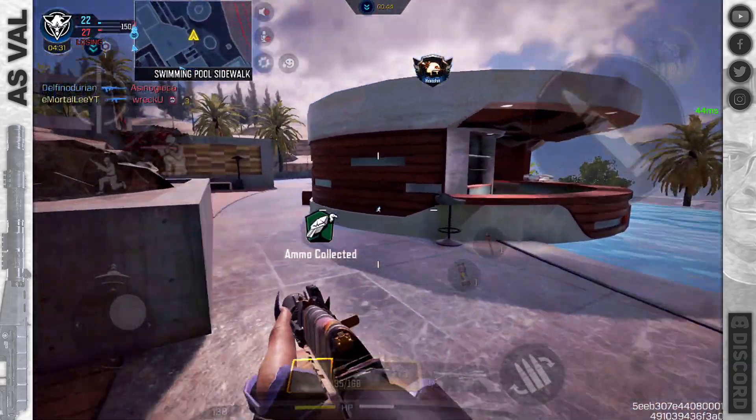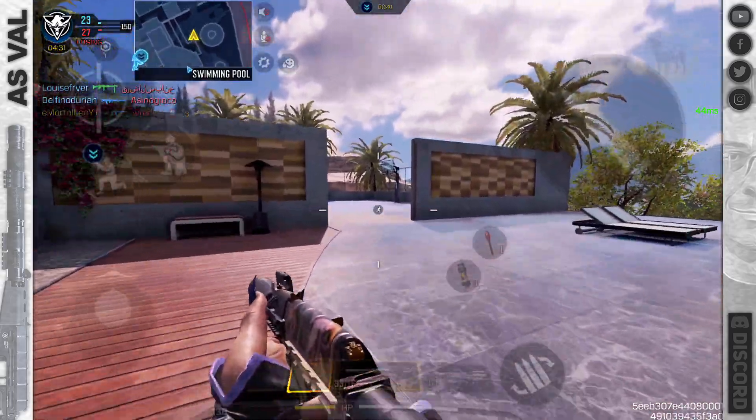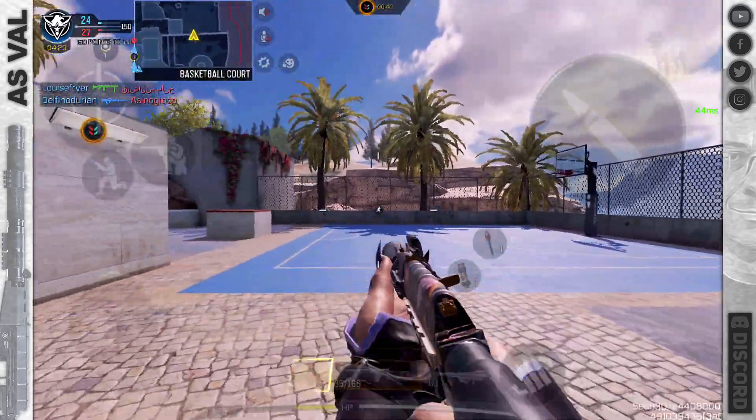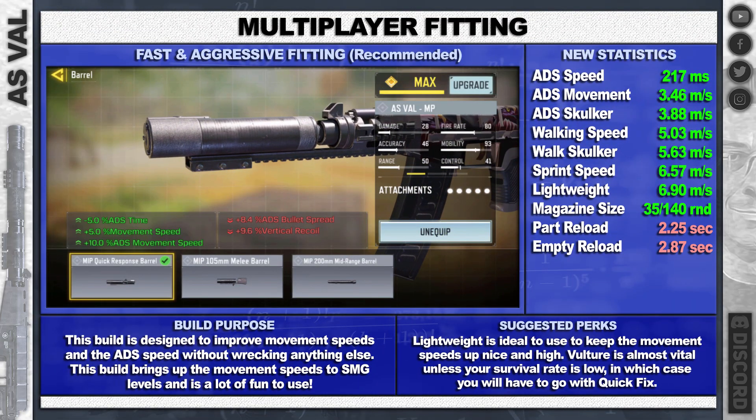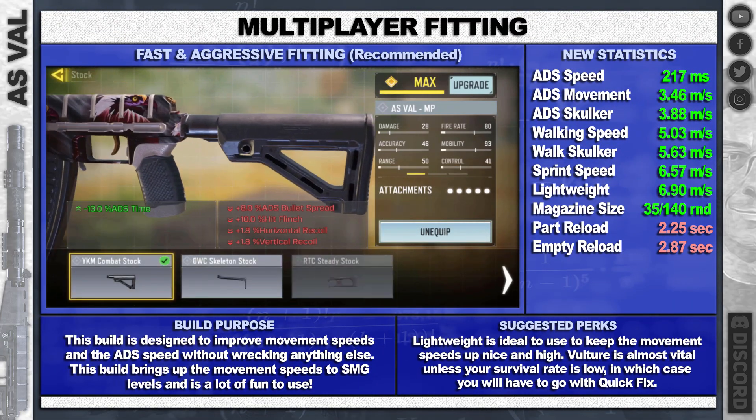If you up the magazine, hip fire is going to be a bit more useful. The iron sight is fine — sometimes I think the gun gets in the way a bit. If it does, go with a red dot, but try not to use a red dot if you can avoid it.